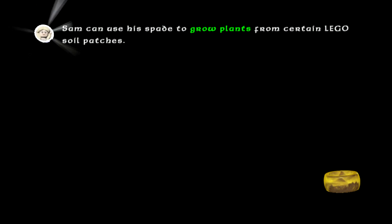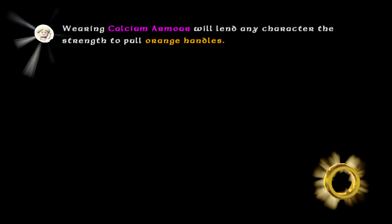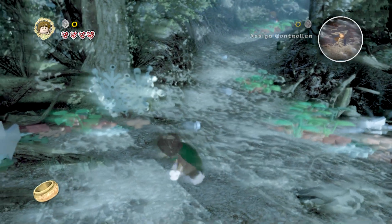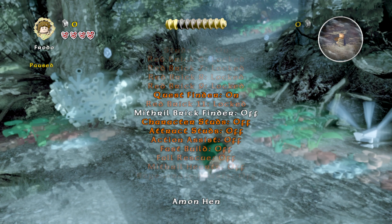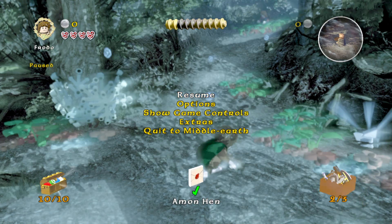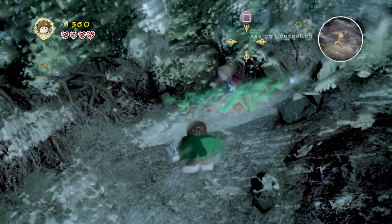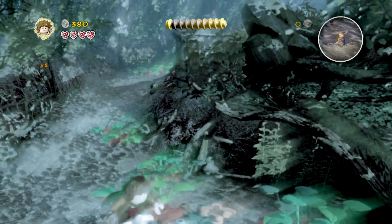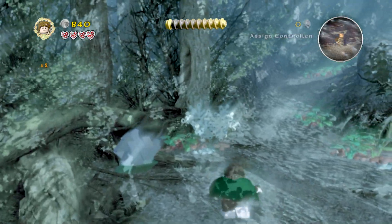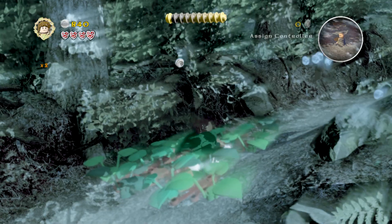Let's just wait for this to load up. There we go. So here we are. We need to turn on our studs. Let's get a rock and throw it at this little tree bit here. Are there any arrow bits we want to destroy here? Nay. So basically what we need to do now is go across here and find some stuff.